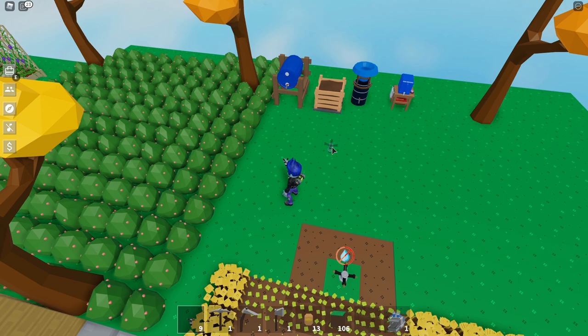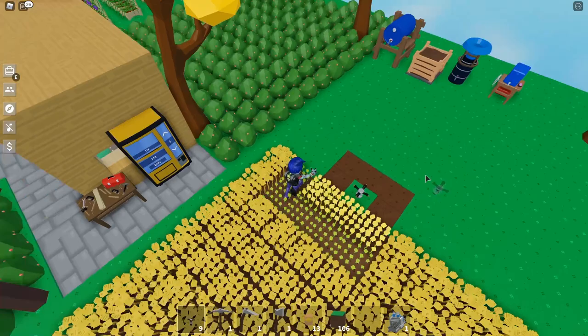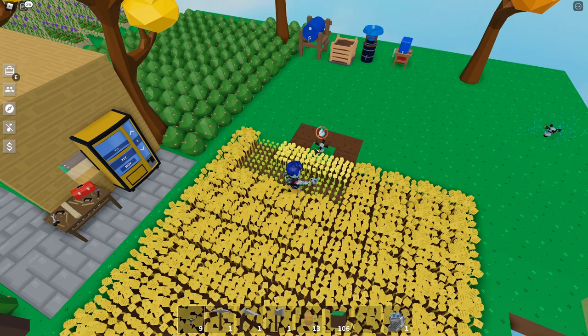Going backwards, obviously 9 more blocks — it would still reach that as well, and everything in between, all the sprinklers in between. You can see this sprinkler has gone off and covered the one block all the way around it — it's made the soil wet. And you can see the crops are growing faster in the wet soil compared to the dry soil. So sprinklers are definitely worth investing in.